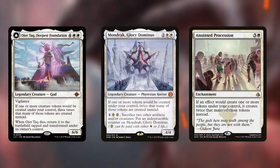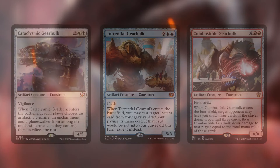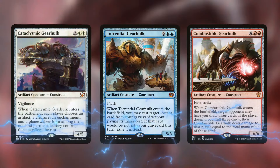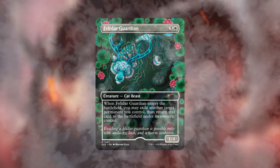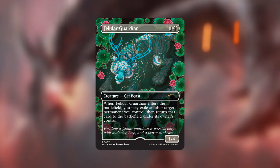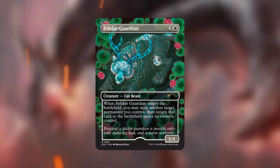Because our commander is from Kaladesh, I'd be remiss not to include the Gearhulks — each one is fantastic in this deck with great ETBs. Cataclysmic Gearhulk provides removal, Torrential Gearhulk lets us cast a free spell from our graveyard, and Combustible Gearhulk lets us draw cards or deal a lot of damage depending on what our opponent chooses. I also want to mention Felidar Guardian, another Kaladesh card: when it enters the battlefield, you exile another target permanent you control and return it to the battlefield, triggering additional ETBs — and we can copy it with our commander for even more value.